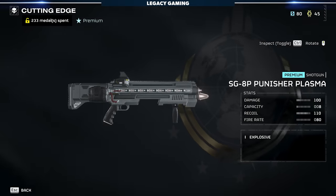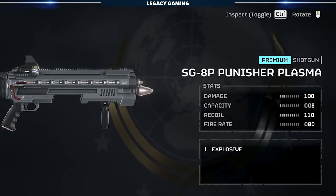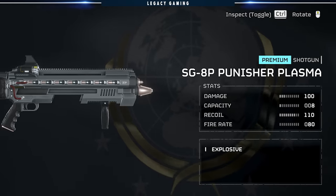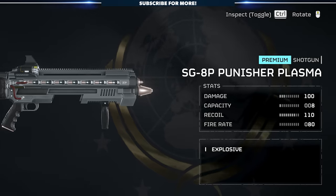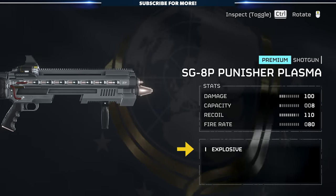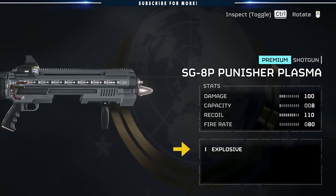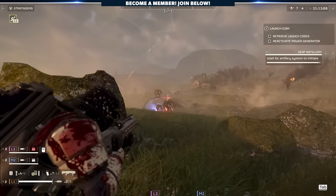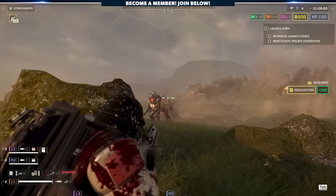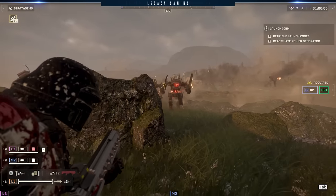The Punisher Plasma has a base damage of 100, a capacity of 8, recoil of 110, and a fire rate of 80. Looking at these numbers on paper means very little, but you'll also notice it has the explosive weapon trait, which does become a factor. Honestly, none of those stats really matter all that much with this gun, because it performs so differently than almost everything else currently in Helldivers 2.